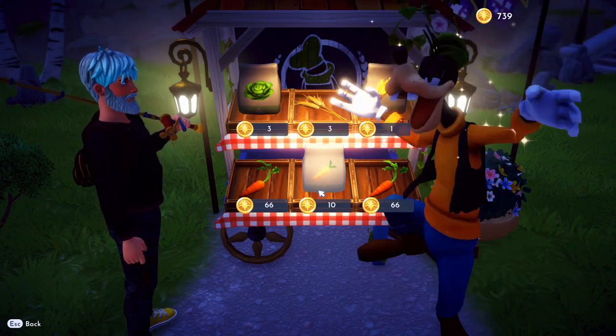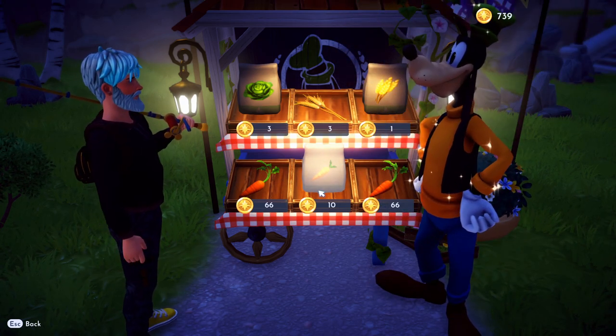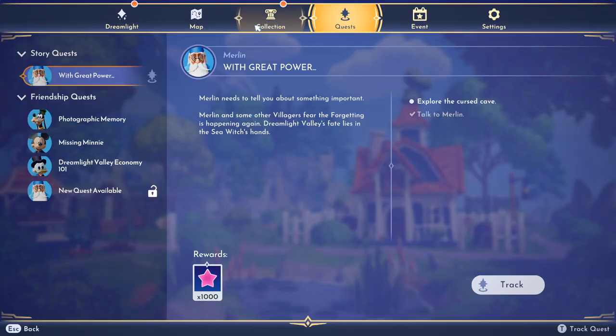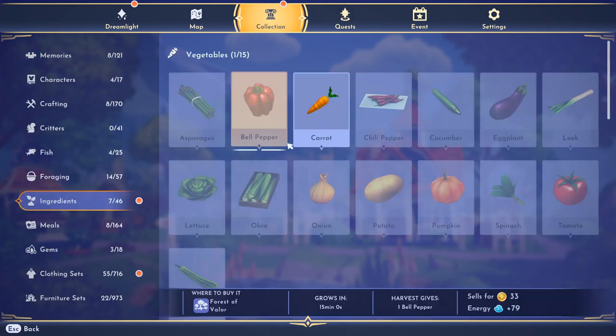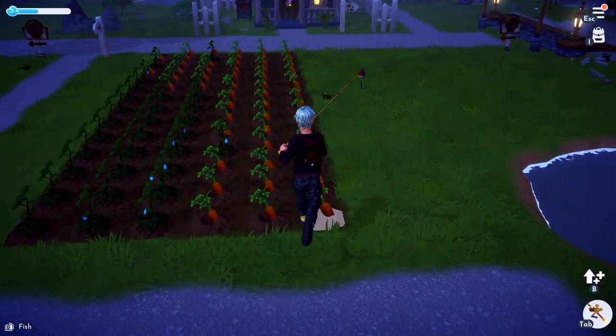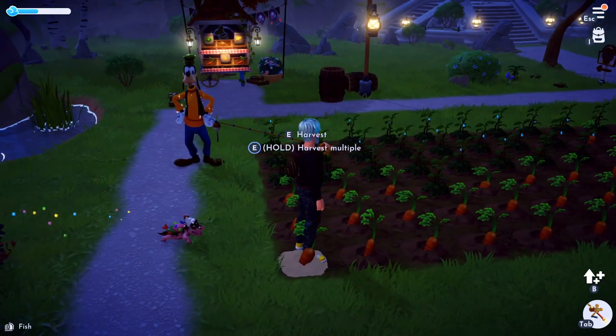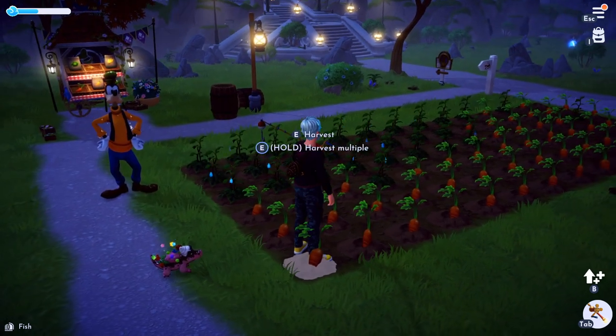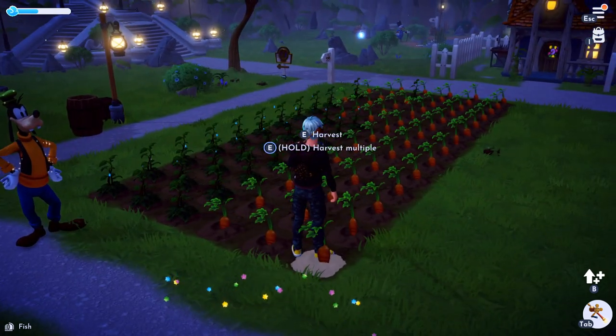It only costs 10 gold for one carrot seed and they sell for 44. You can actually check all of this in-game — hit Escape or on Xbox go to your collections, go down to ingredients, hover over and at the bottom it tells you everything about it. It tells you where to buy it, that it takes 15 minutes to grow, gives you one carrot, and it sells for 44. So we spend 10 and it sells for 44. I have a garden set up already and I just need to start harvesting.